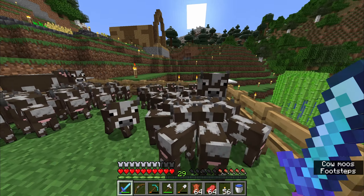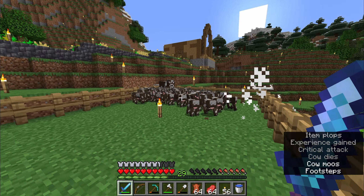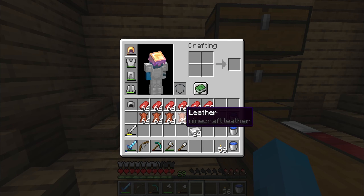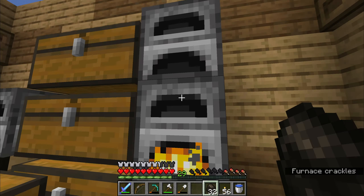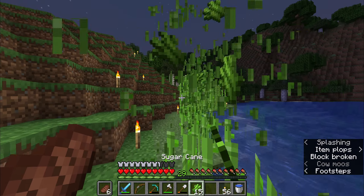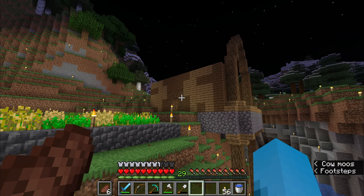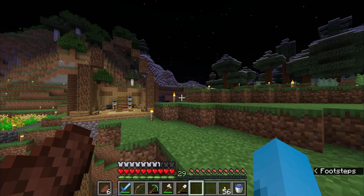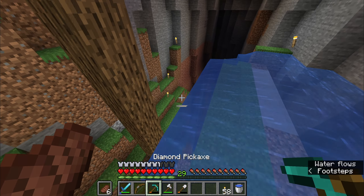Do you know that baby cows will group around their mothers? Pretty funny. So if I kill this cow, all the baby cows will go to that cow. I have now obtained an ample amount of leather for books. Now we only need a few more things before we finally have our enchanting setup.